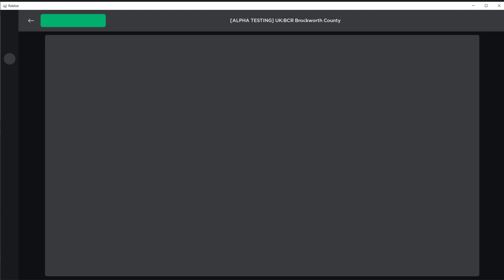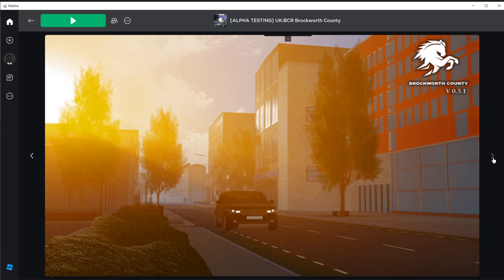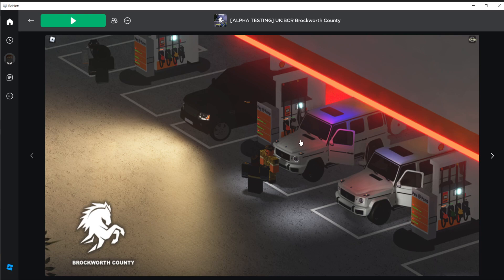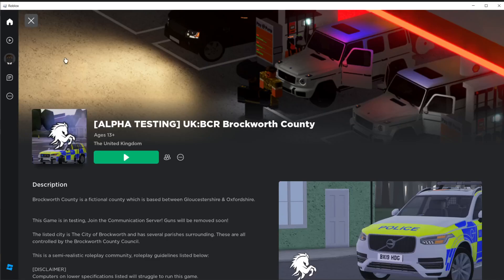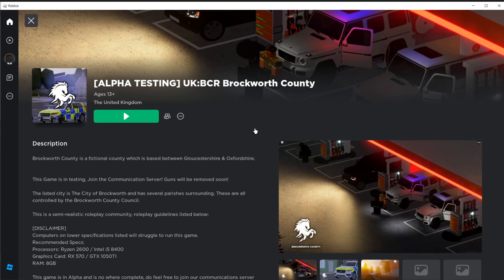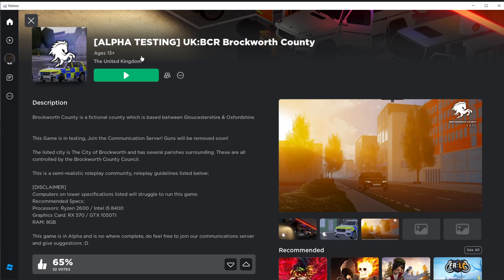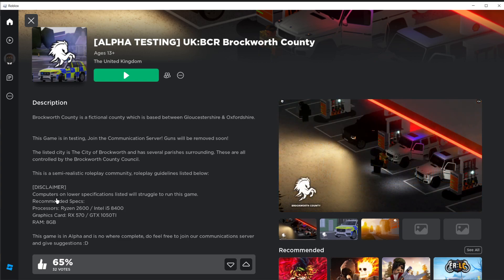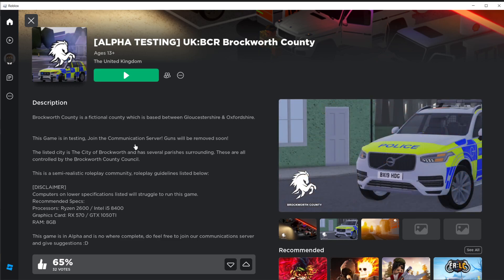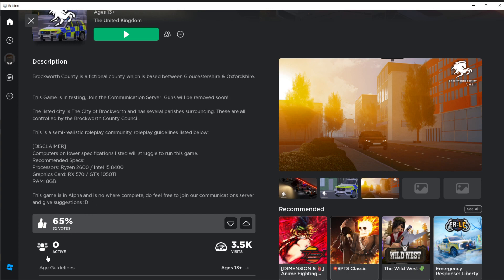That's going to pretty much wrap up today's video. We've looked at two games. One more thing I was going to say about these pictures — personally to me, the thumbnail doesn't look like the game. Nothing in the game looks that detailed. And apparently you need a decent processor, decent graphics card and decent RAM — that's quite true, it didn't seem that difficult to run.